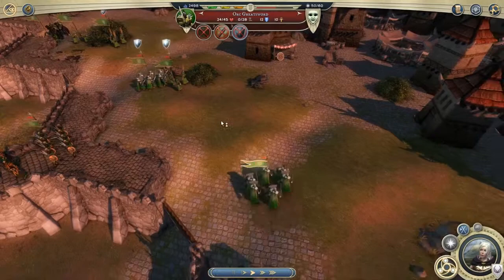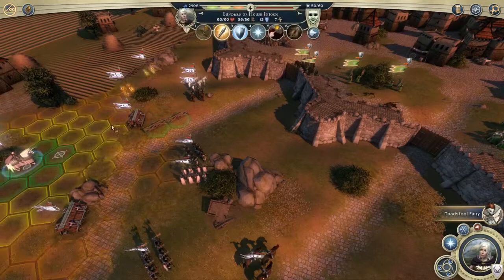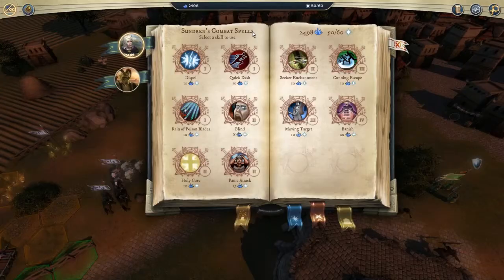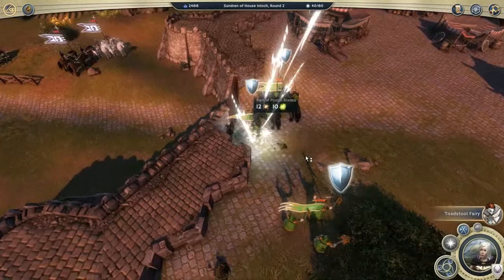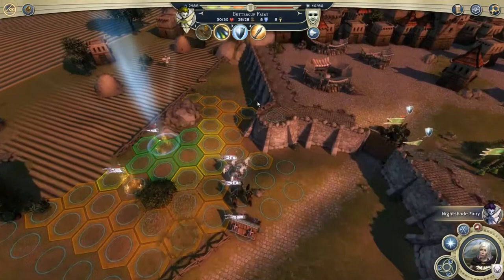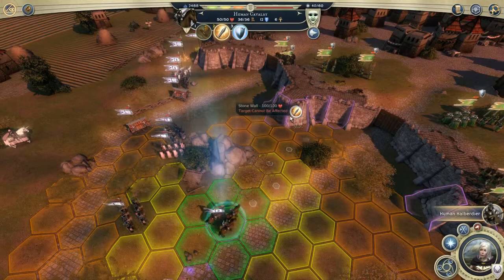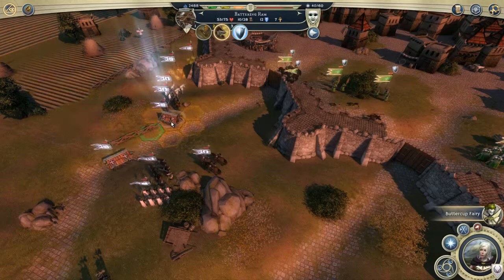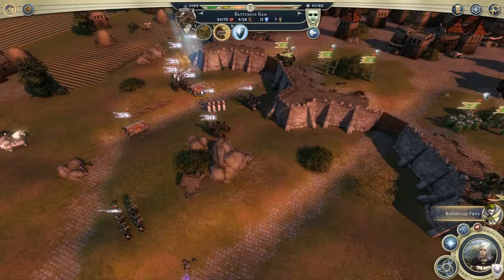I see what's going on here — now they've left this side open. Very interesting, very interesting indeed. Let me try and... I can't finish them off. 10 to 14 — go on and do it again. Let's try and get them down to as little health as possible and we'll move these forward. I assume the fairies will be able to get up on the wall — I'm hoping they will anyway.